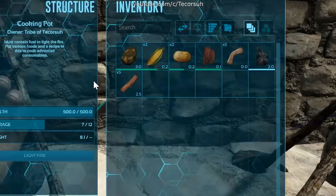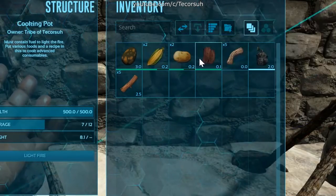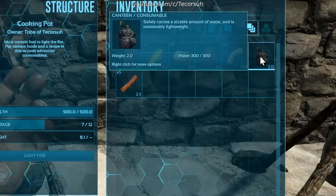You can make regular kibble with stego eggs along with 2 long grass, 2 savor root, 1 cooked meat jerky, 5 fiber, and 1 water.